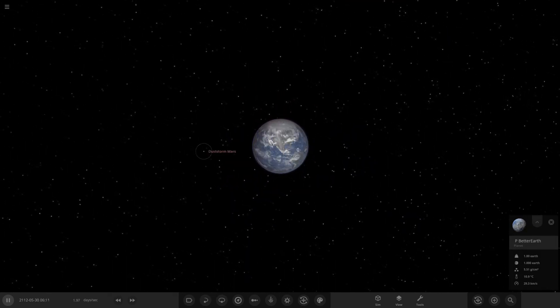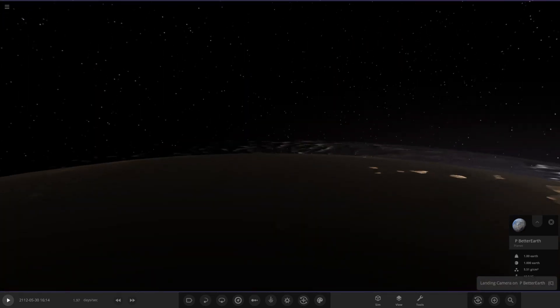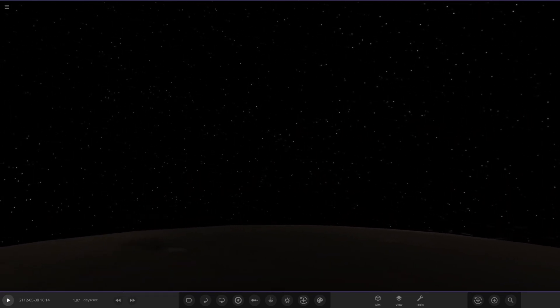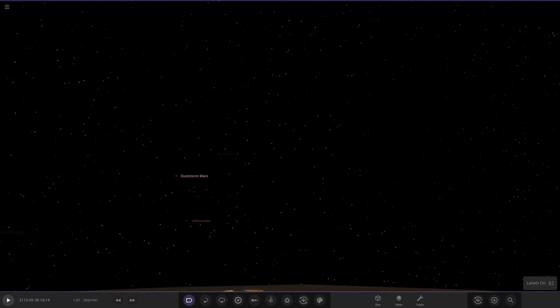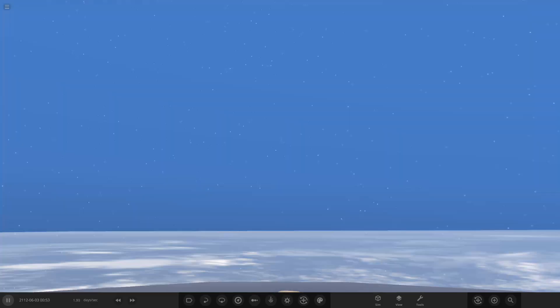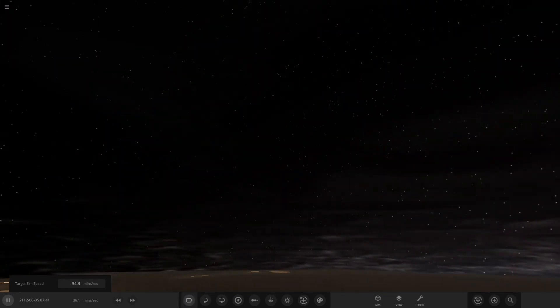If we go to Earth itself and look around, we can see Mars in the distance, which is really cool. This feature definitely wasn't in the previous version — normally once you got far enough away, objects would just vanish. Now if we look around with labels on, there's dust storm Mars, and you can see it properly.